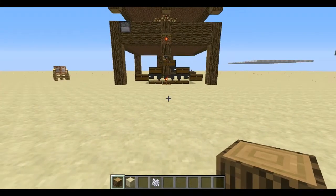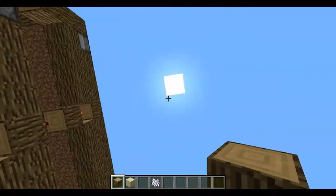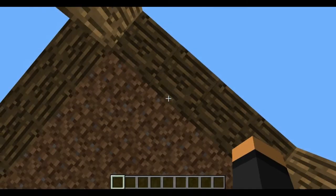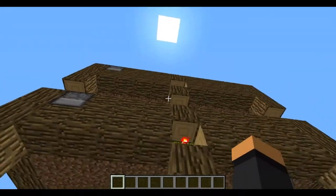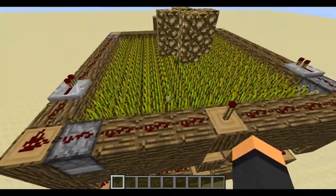Greetings, GamerZine here, welcome back to another Minecraft video. Today I'm going to be showing you a redstone invention that I made. I figured it out while watching Chimney Swift's video — he was talking about how he wanted an automatic wheat farm where you could press a button and wheat from multiple levels came down. That's what I built right here.